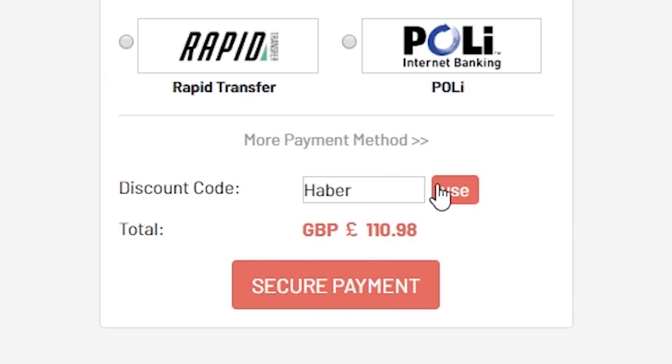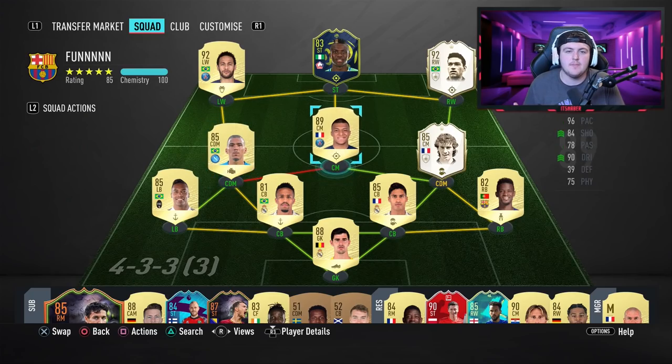If you want to be featured, simply send me an HD screenshot on Twitter using the hashtag 'It's Haber' and give me a brief description of your team — how many coins you've got, who's tradable or untradable, and please include a picture of what your team looks like in game. It helps me figure out what to change.